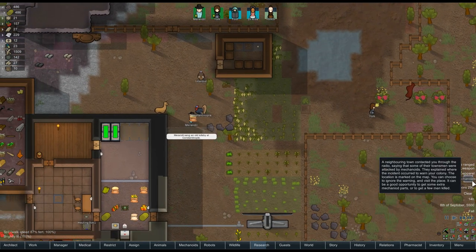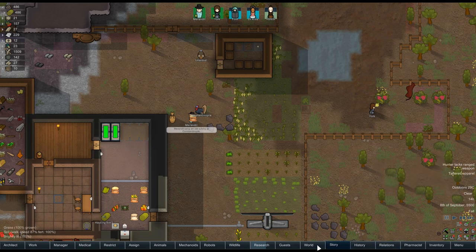What do we know as far as research goes? We're working on solar panels, which maybe we should just wait for that and put a solar panel in instead of the wind turbine. What's this — warning, mechanoids! Every town contacted you through the radio saying the townsmen were attacked by mechanoids, explaining where the incident occurred to warn your colony. We need to get some extra mechanoid parts or get a few men killed. We know what would happen if we explore that.